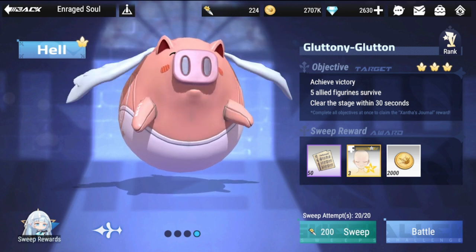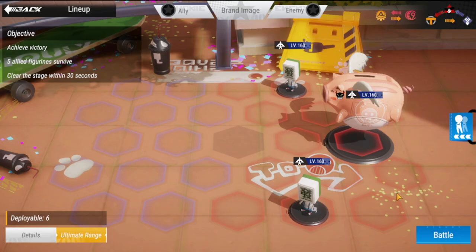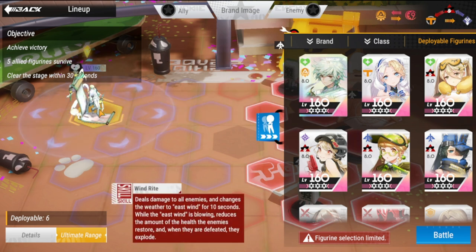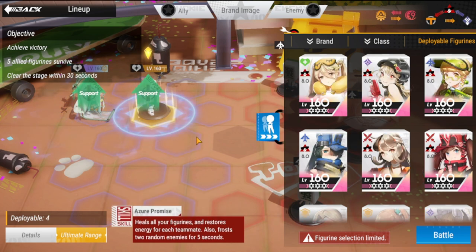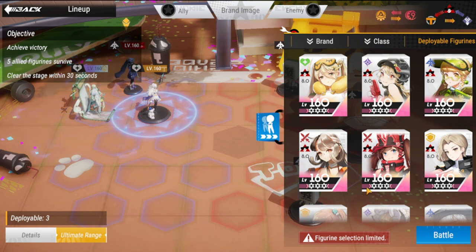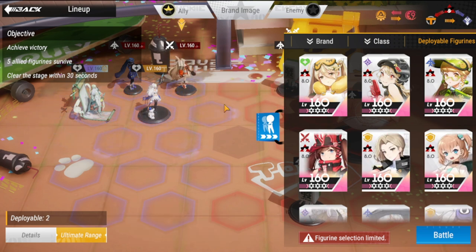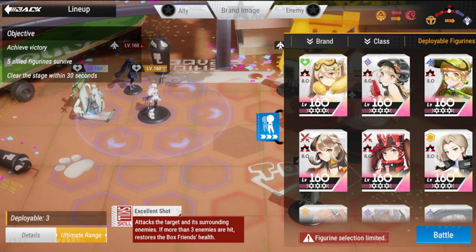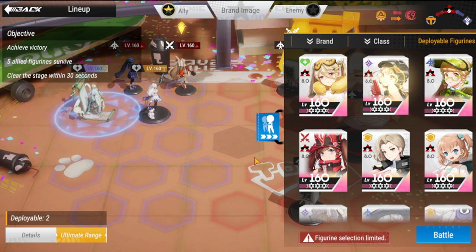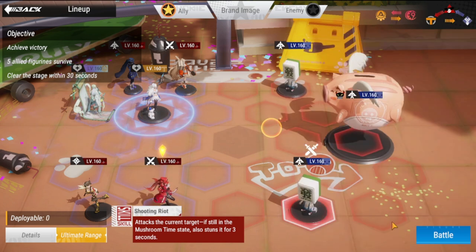Okay guys, so we're here with Gluttony Glutton. I have two lineups for you guys to decide which one you're going to take to three stars. So for the first lineup, you're going to be using Zu Liang, then Zephyr, next is Rye, then Zumi, and at the bottom you're going to be using Harriet and Yuna.